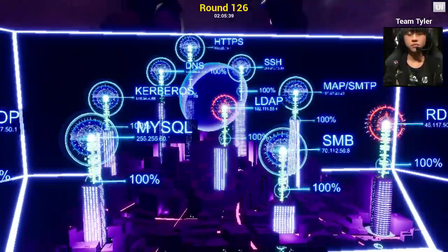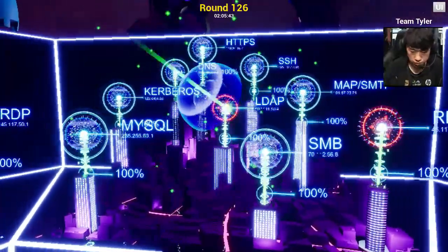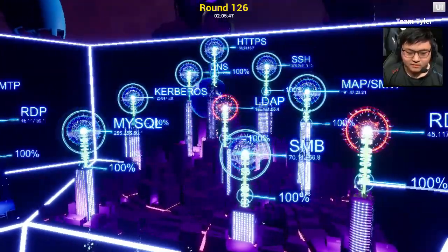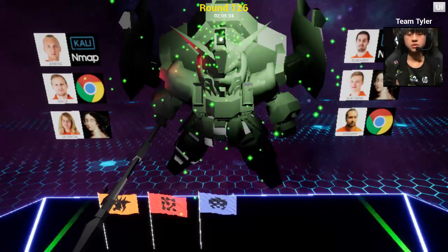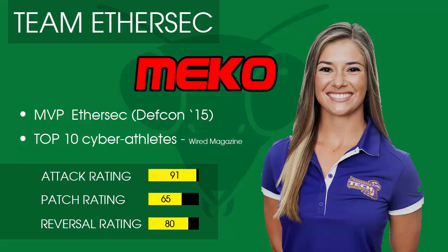Look at that — Zero Day was the only one to defend against this attack from EtherSec. They used a network level block too, which we haven't seen in a while. Great move by Zero Day. They got four flags with that move. This is the athlete who made that attack — her name is Mecco. She's legendary and a real fan favorite, and she's the MVP of her team.